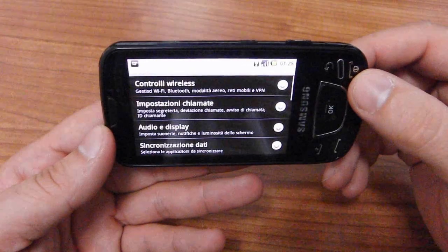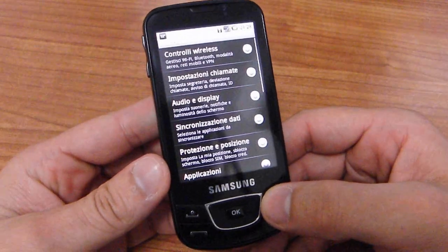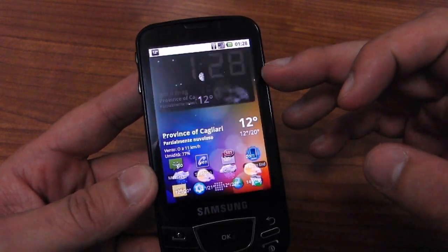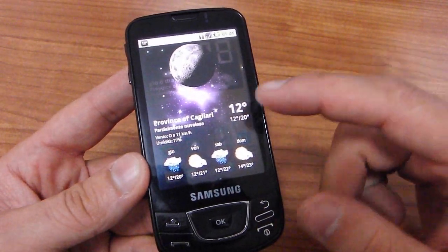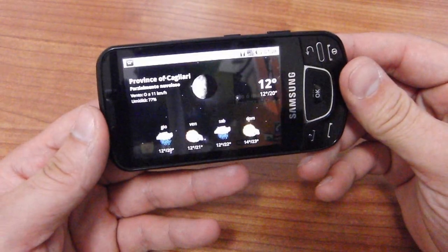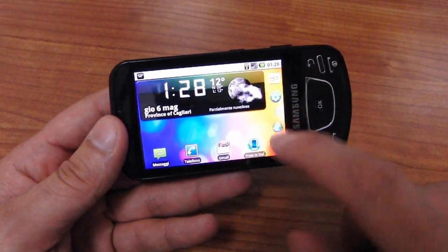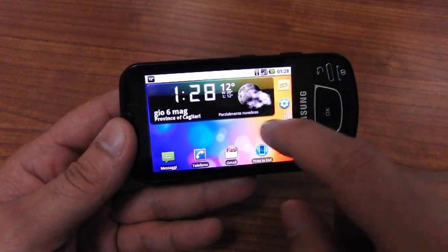This is a very fast ROM — all the features are working well, very fast, smooth, no lag, and all animations work. If I click on the widget, this is a beautiful clock where I can see the weather animation and the clouds. If I turn the phone, the animation also goes into landscape mode — as you can see, it's very smooth and very fast.